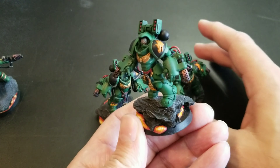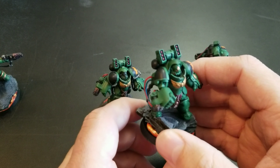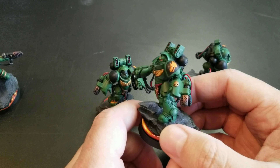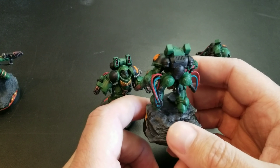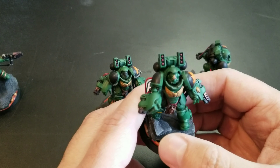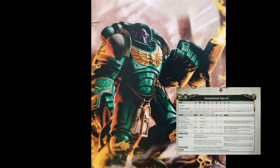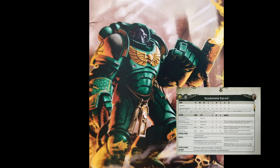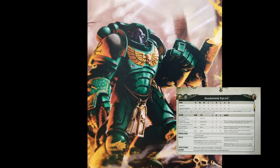Like with all my models — you've seen on some of my Space Wolf models I put in the snow bases for Fenris — I put bases for Nocturne, so I wanted to make sure it looks like a volcano world. I was able to make that look basically like rock on a volcano. I did equip them with the flamestorm gauntlets, which are pretty good, and we'll get into a little bit more on that.